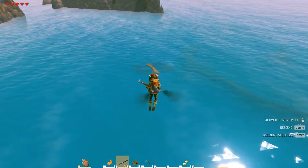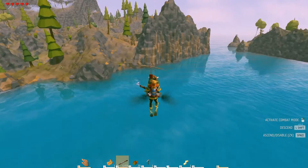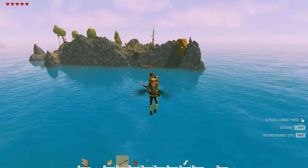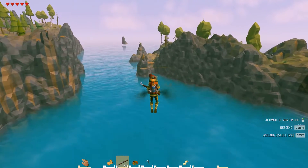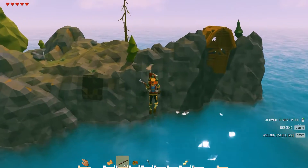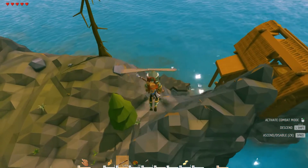This would be a nice place for a ship to port, but I don't see a really good building area over here — it looks pretty rocky. And there's a panther just hanging out over there on a rock. I think that's a panther. I see a goat too. Wow, this is really rocky.